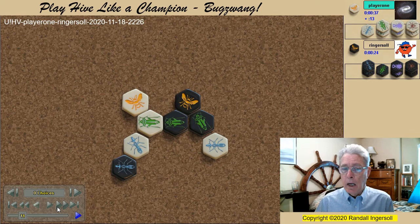Note that the terms true pin and false pin, coined by Joe Schultz in his book The Canon of Hive Groundwork, only applies when the pin is placed against a bug adjacent to the friendly queen. Hence, the pin by white ant one is a true pin, while the pin by black ant one is not.